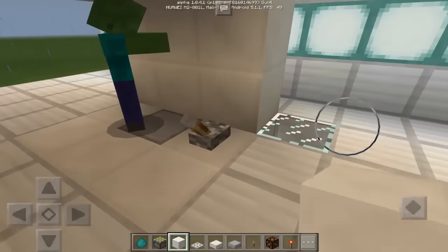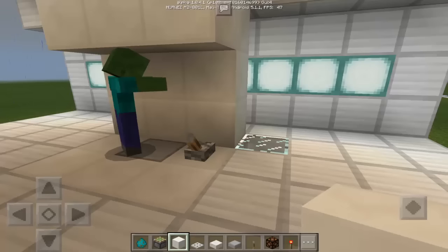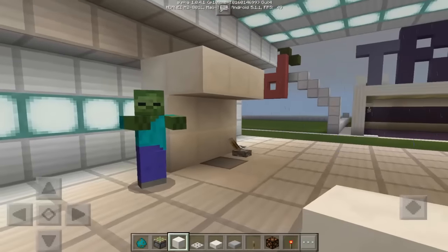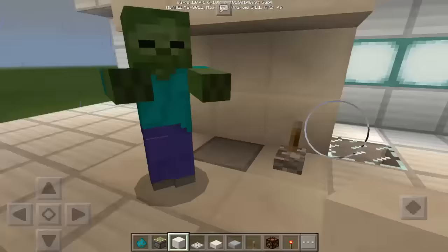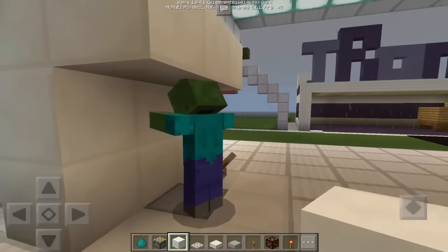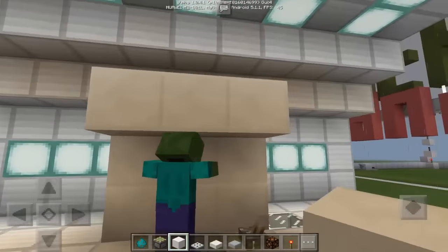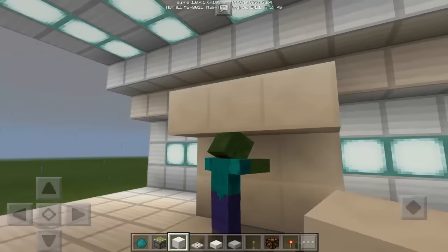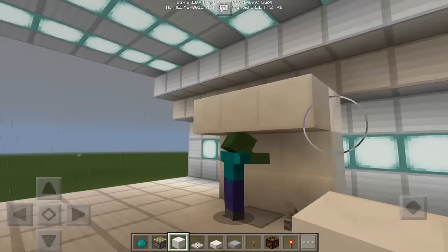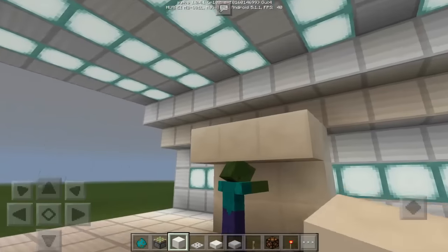But look what will happen if we turn off this machine. There we go — the zombie is now moving, it's not staying in one area anymore. But if we turn it on once again, look at that — it will go directly to the center of the machine and it will be frozen. This only works with mobs that are attacking the villager. I'm not sure if it works with husks, but it works for zombies, zombie villagers, or even baby zombies.